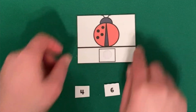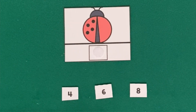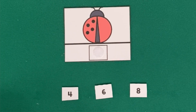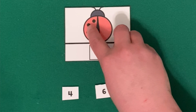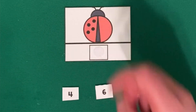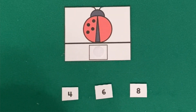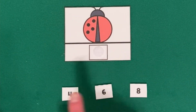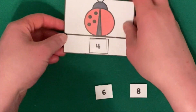All right, we have a couple more numbers to fill in. How many spots does this ladybug have? Let's count together. One, two, three, four. This ladybug has four spots. Do you see the number four? That's right, it's right here. Good job. This ladybug has four spots.